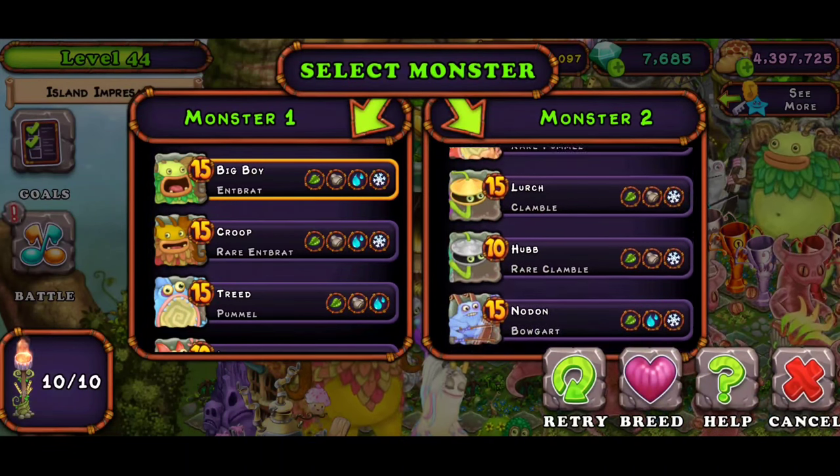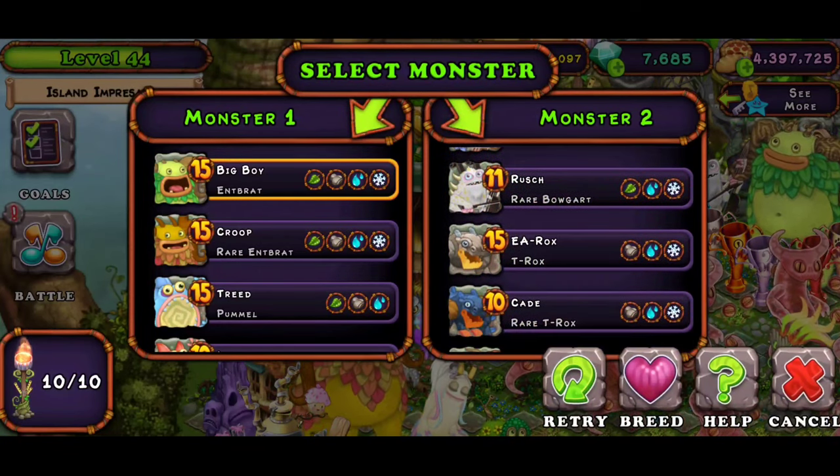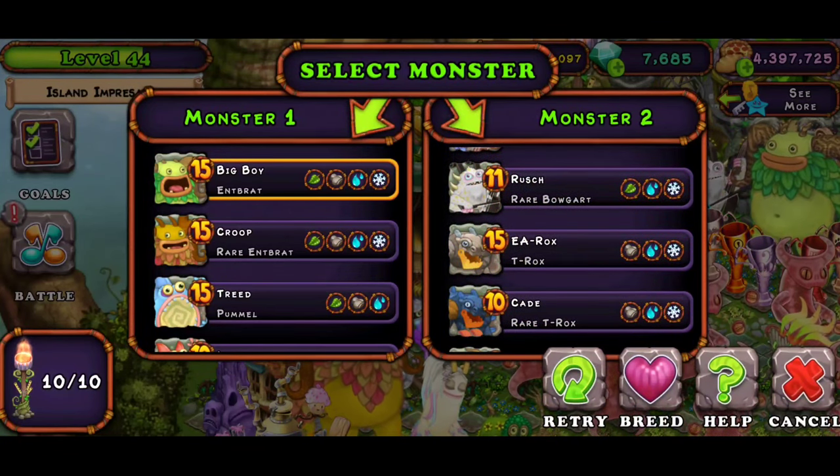For rare ghast it's actually the same breeding combinations, so you can just go back and check those out. I recommend you use Nbrat plus T-Rox again.